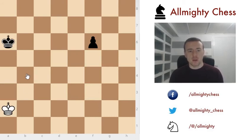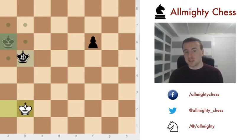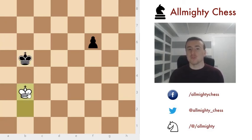One more thing: when we play king to b2, if instead of king to b6 black plays king to b5, then we enter the opposition like this. Always try to go into an opposition whenever you can, and it will probably benefit you in the pawn endgame.